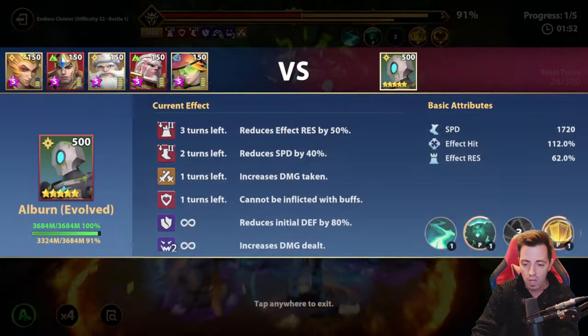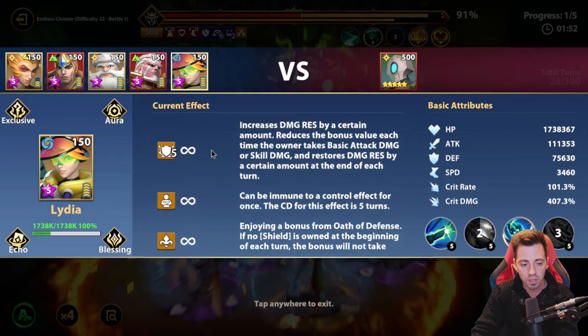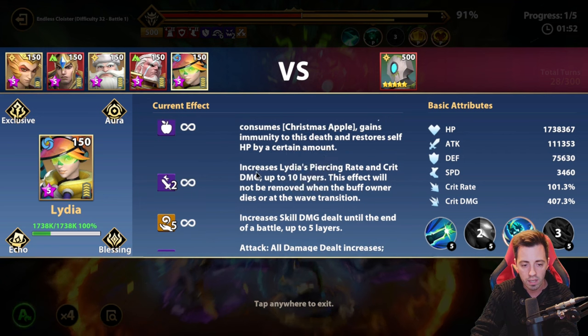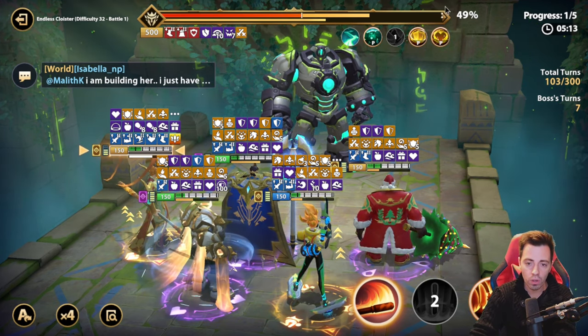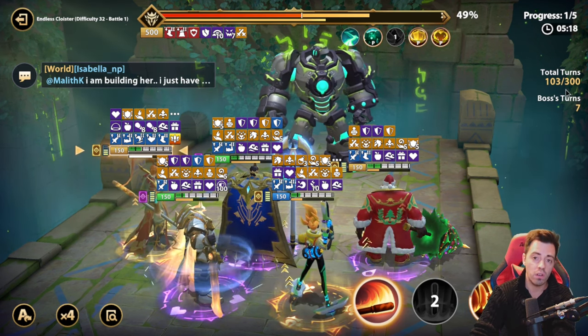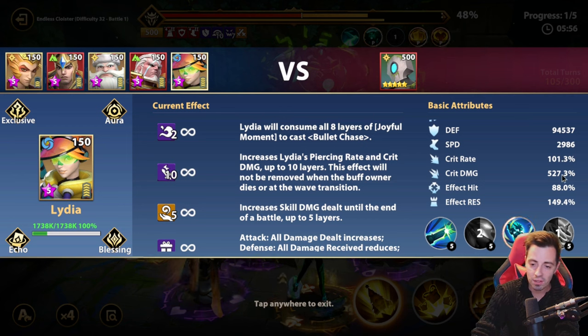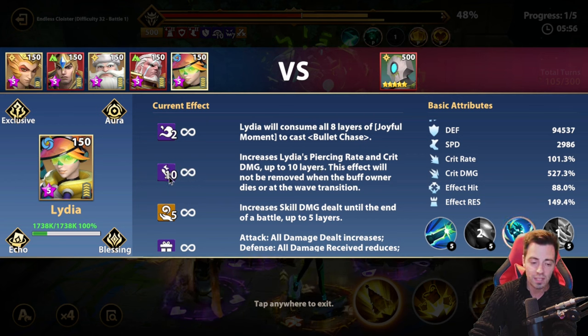Her damage is gonna increase over time. She gets one more buff stack every time your heroes use a skill 8 times — she can pursue up to 10 layers. Once she has 10 layers, she has 407% crit damage at the start, but she already has 30% more crit damage from that buff — increased piercing rate and crit damage up to 10 layers.